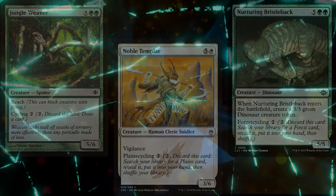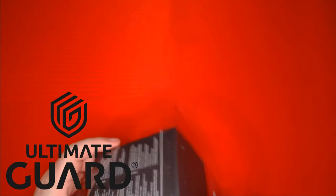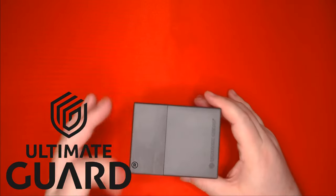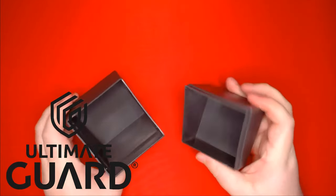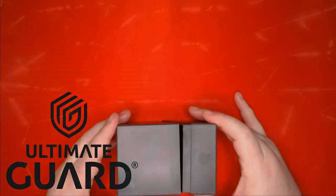But before we get to our deck list, a quick word from our sponsor, Ultimate Guard. Ultimate Guard is made famous by their Boulders — solid, reliable, and affordable deck boxes. Boulders are now available in solid colors, like this beautiful gray one seen here. Find out if your local game store carries the new Ultimate Guard solid color Boulders, or click on the link down below to order yourself one from Amazon.